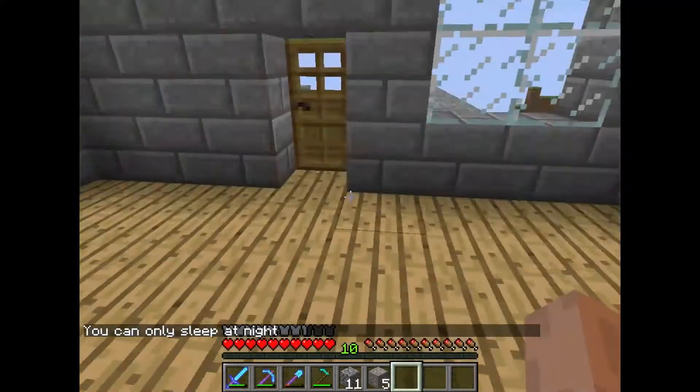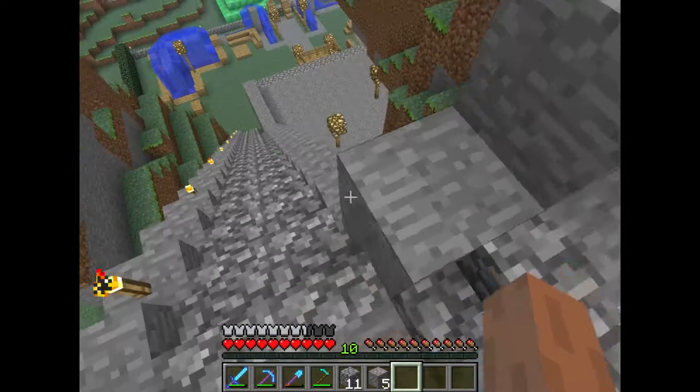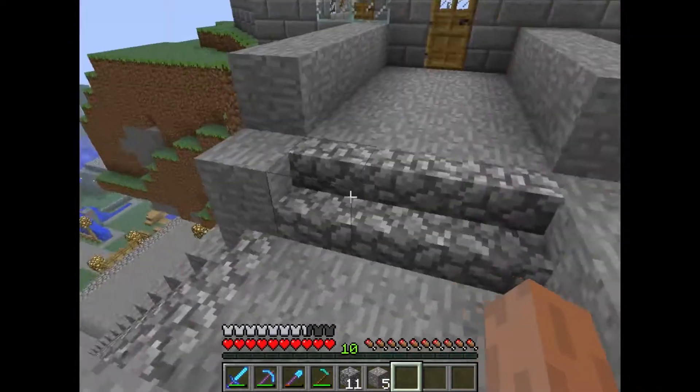Here we have the bed where I now sleep — it used to be downstairs. That is basically it: just a plain little old house. The staircase isn't really much but it's pretty cool trying to get up the mountain because it's pretty high.